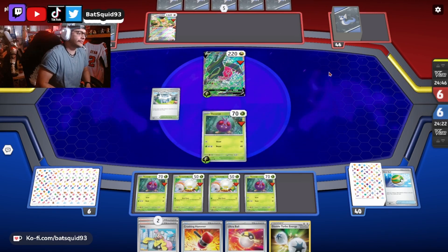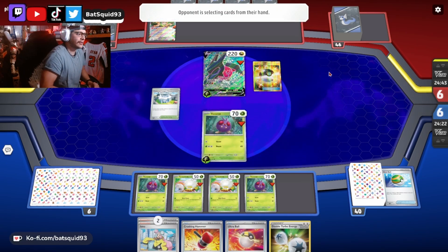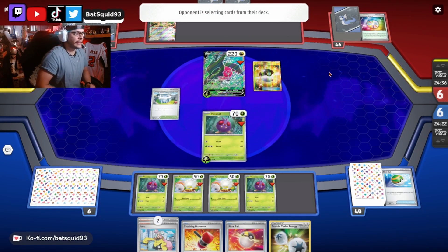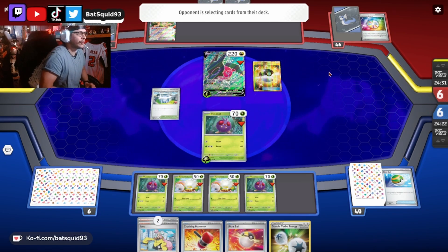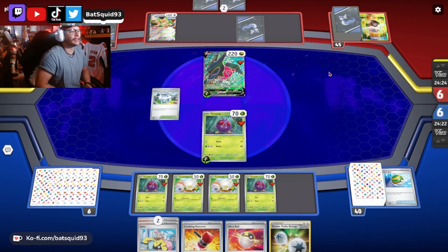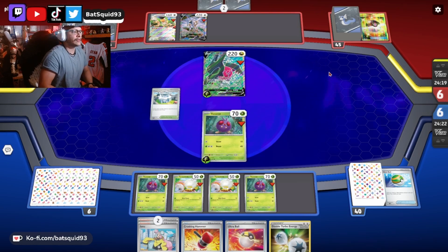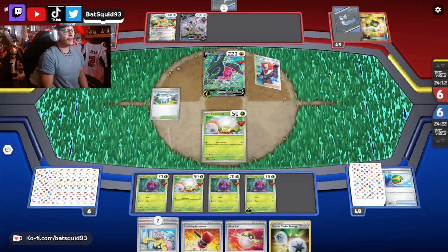Go ahead and set yourself up. I got a Crushing Hammer so I'll use that to try to take away that energy. I got an Ultra Ball so I can get my Venomoth going. I could Iono but he's pretty low on cards right now. Oh he has Squawk ability so he'll get a whole new hand — so yeah I'll probably use Iono next turn too.